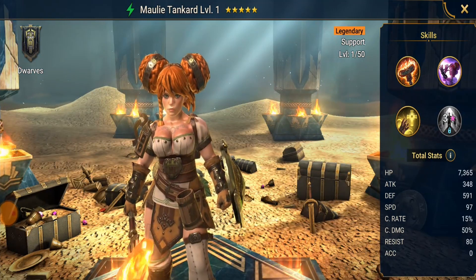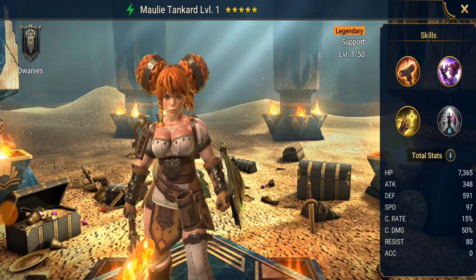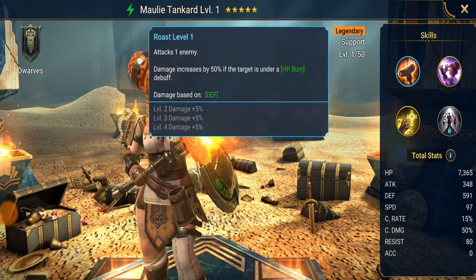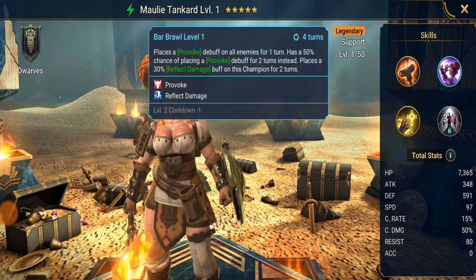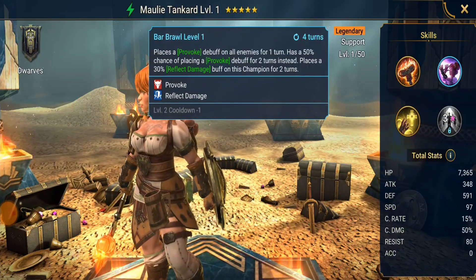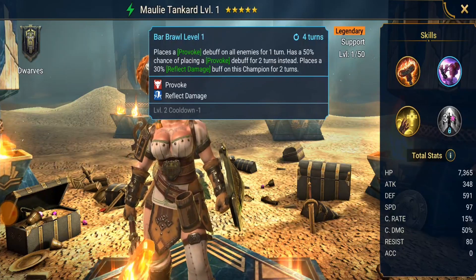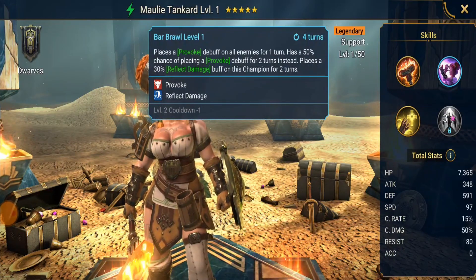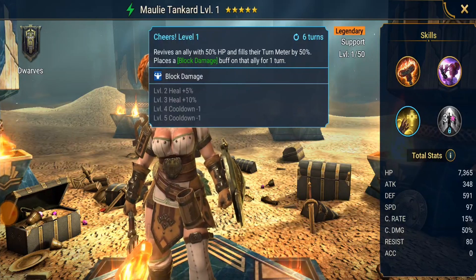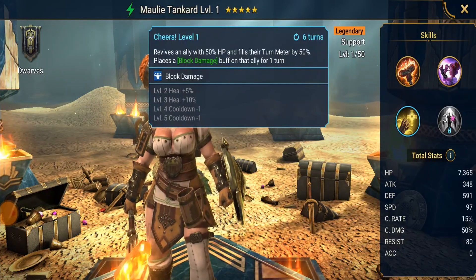She's still really good. She's not quite as amazing as Bad El Kazar, but she is definitely good and usable in the high ends of the arena. Her A1 attacks one enemy and damage increases by 50% if the target is under HP burn. Her A2 places a provoke debuff on all enemies for one turn, with a 50% chance of placing a provoke debuff for two turns instead — a two turn provoke is just a game changer. It also places a 30% reflect damage buff on this champion for two turns, which is pretty darn good. Her A3 revives an ally with 50% HP and fills their turn meter by 50%, and places a block damage buff on that ally for one turn — really good revive.